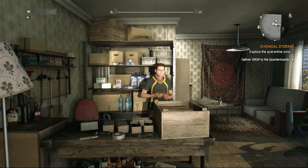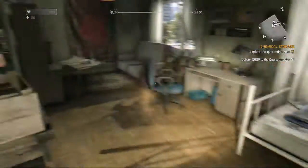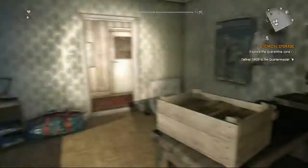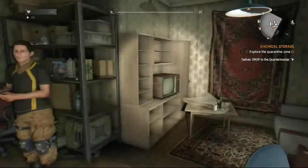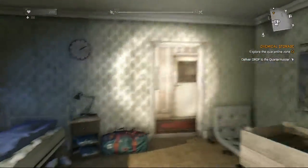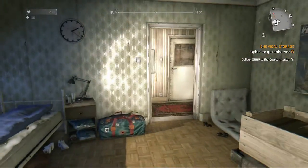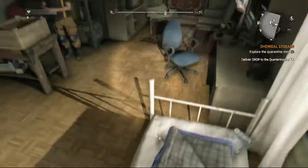Hey guys, it's me the Jailbird Gamer here, and today I'm going to be showing you the glitch that allows you to duplicate items inside of Dying Light. What you will need for this is internet, which everyone has now, and an item that you have a large amount of.